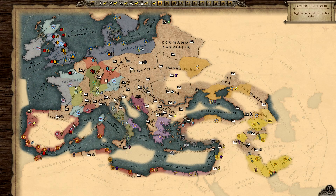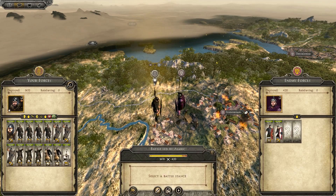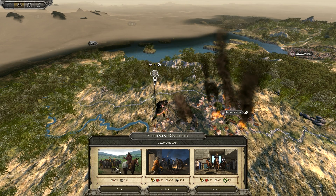Last but not least, the mod also aims to reduce razing in the campaign. A lot of players, including me, still think that razing is just too much — like 50% of the entire world is razed after around 150 turns, and that's too much. The problem is solved by a drastic change: only nomadic factions such as the Huns, Roxalanians, and Budinians are able to raze in this compilation.